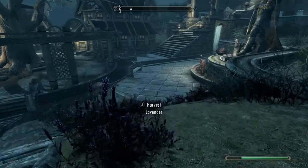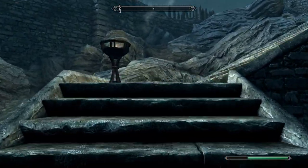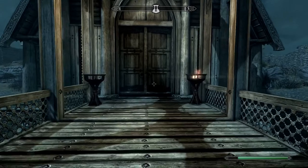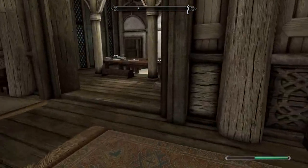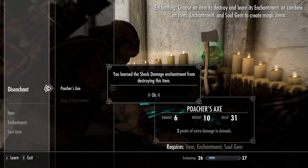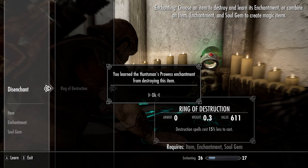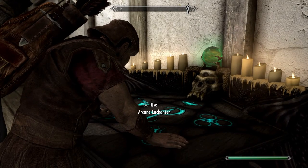I gotta go visit the court mage, Farengar, in Dragonsreach. Don't mind me, guard — just minding my own business. Alright, we're here. Let's see if I've already learned that enchantment — if so I'll be kind of annoyed. We haven't learned it though, so good. 'You learned the shock damage enchantment from destroying this item.' Poacher's Axe — 'you learned the Huntsman's Prowess enchantment from destroying this item.' The ring of destruction — we already know that one.